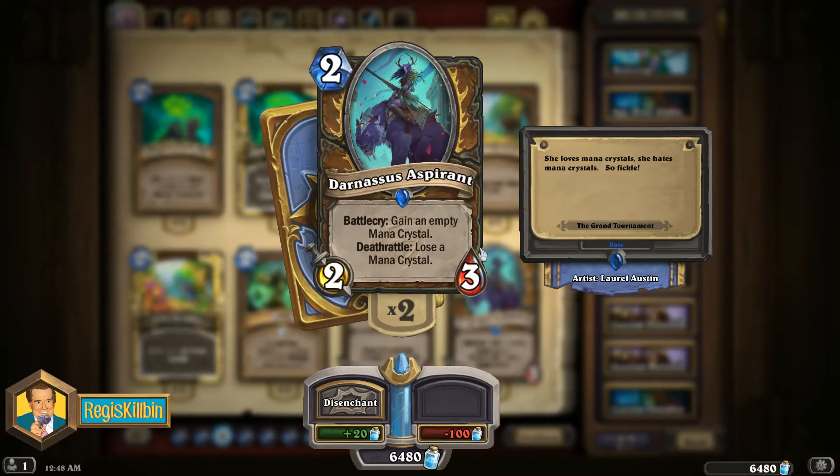Of course, there is the deathrattle that you lose a mana crystal, and that will almost always happen. But it might survive for a turn or two, which allows you to ramp out more powerful stuff on turns 3 through 5 in the mid-game, or potentially even in the late game. Getting out a Druid of the Claw on turn 4 or a Piloted Shredder a turn early can make a huge difference. So Darnassus Aspirant allows you to do that without compromising your board presence.